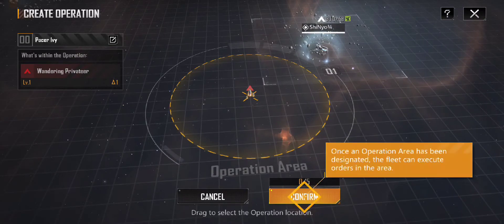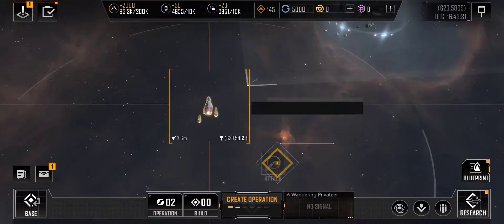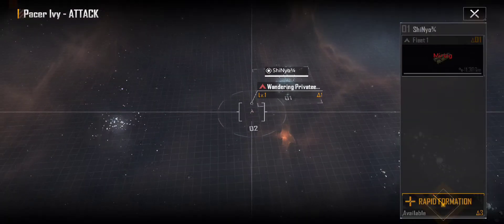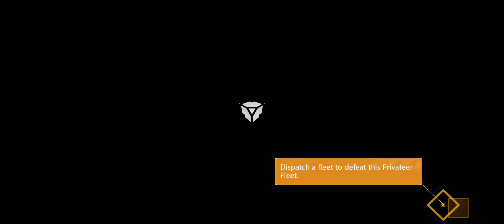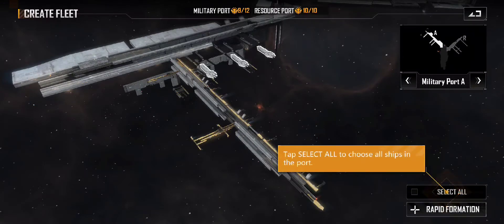After the operation area is designated, the fleet can execute orders in the area. Please order an attack. Dispatch a fleet to defeat this privateer fleet. Tap select all to choose all ships in the port.